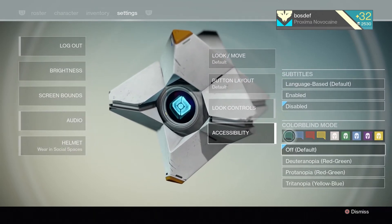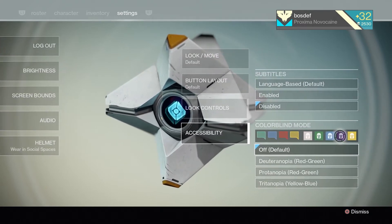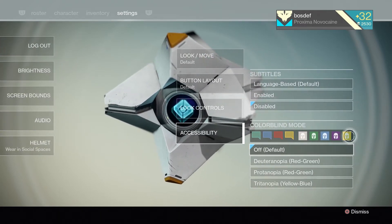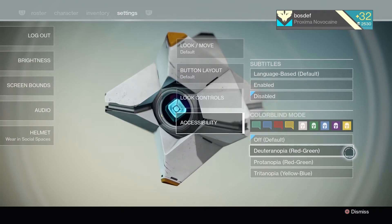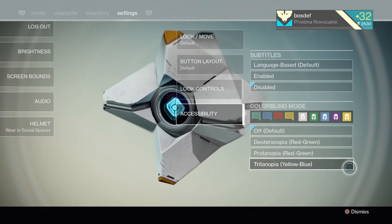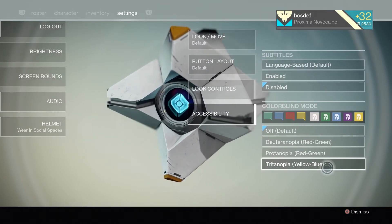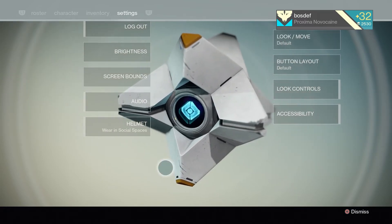There's also colorblind modes. So if you have trouble discerning between multiple colors — red-green or yellow-blue — this is for you, my friend. And I might even try it out just to give it a shot, because with things like the motion tracker, that can get pretty hard to see.